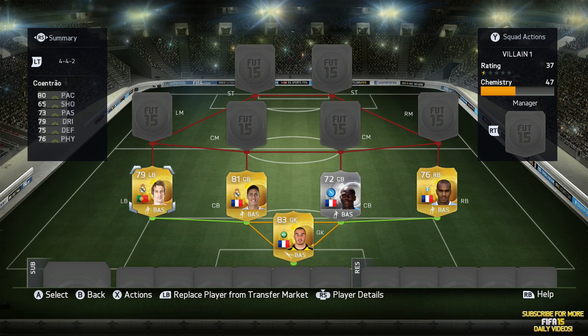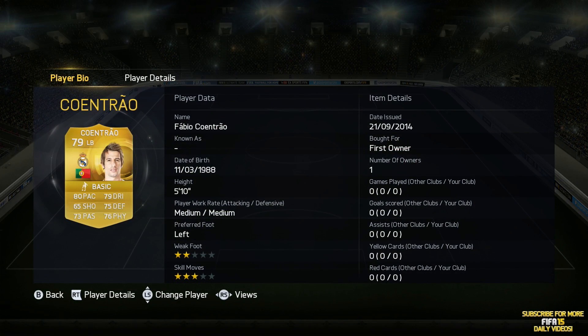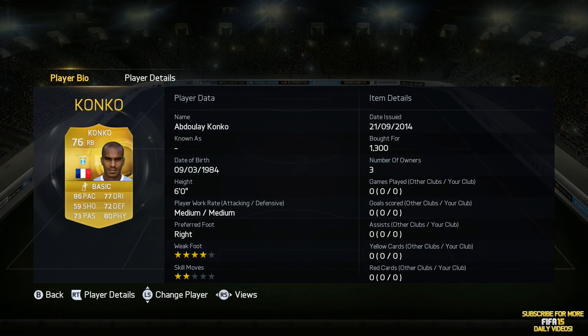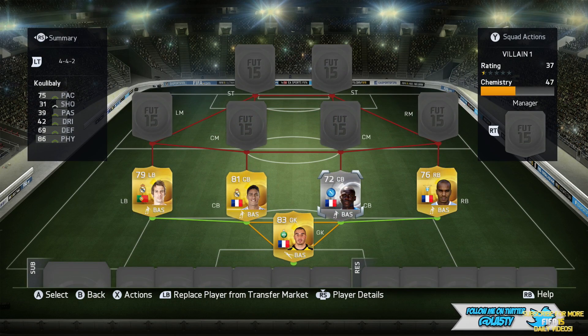This is what the defence looks like. We've gone for the Serie A on one side and the Liga BBVA on the other. We've got Cohen Trau at left back who looks decent again this year — look at those all-around stats. He's even got 65 shooting, which means he can push up and possibly score you some goals. Then we've got Abdullai Konko at right back, very pacey. He's got 72 defending and 80 physical. He's 6'2 as well, and I like his medium-medium work rates.